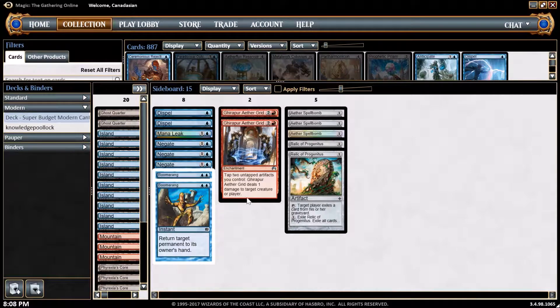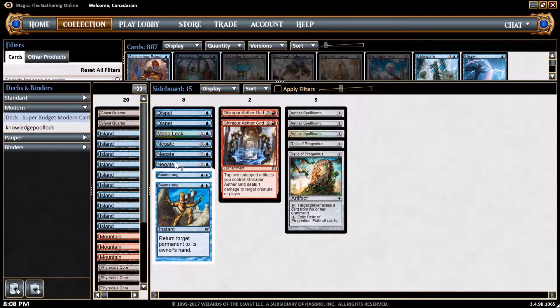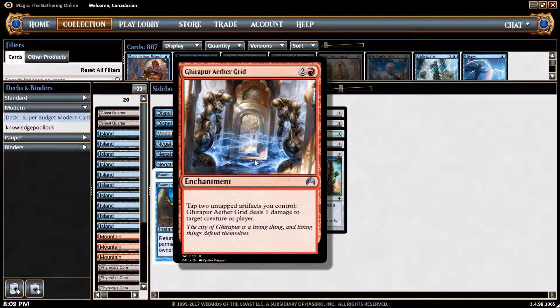For the sideboard package: we've got Boomerang to bounce permanents back into opponent's hands, a bunch of counterspells in Negates, Mana Leaks, and Dispels, Relic of Progenitus to deal with graveyard decks, Aether Spellbomb for more bounce spells to gain tempo and draw a card when necessary, and also Gleemax/Aether Grid which helps deal with token strategies and anything going wide. It's also an alternative win con to beat Stony Silence — there is one game where the opponent throws down a Stony Silence and not being able to use the Reservoir, I have to go to Plan B, and the Aether Grid allows me to ping people to death.